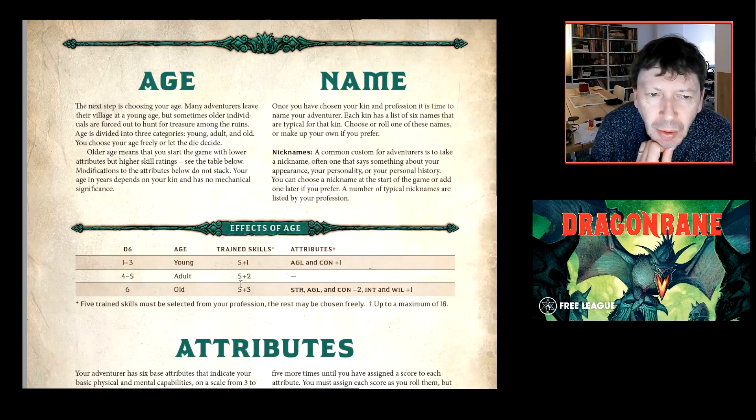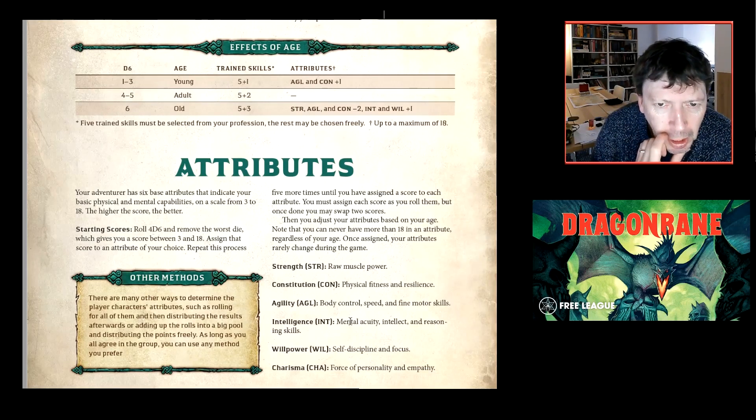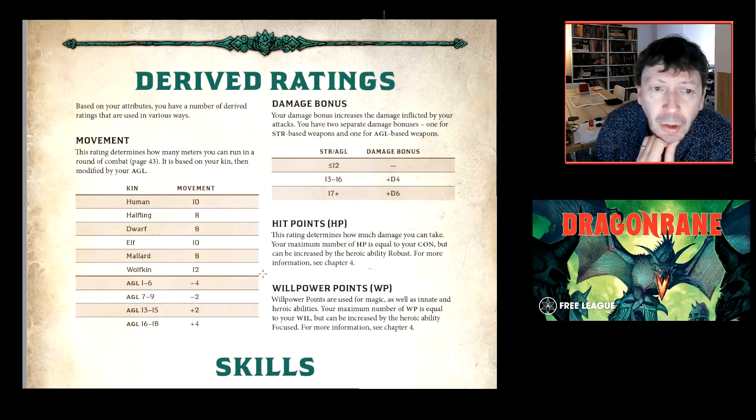Age: you pick young, adult, or old, which tells you how many trained skills you have versus base level skills. Age also modifies your attributes. Attributes appear to be old-school rolled — 4d6 drop the lowest, one at a time but in any order, then you can swap two. Maximum attribute is 18, giving the classic 3-to-18 range.